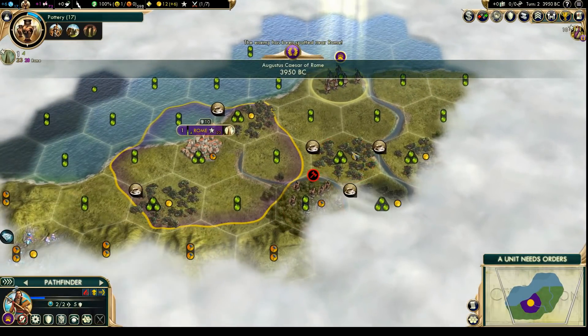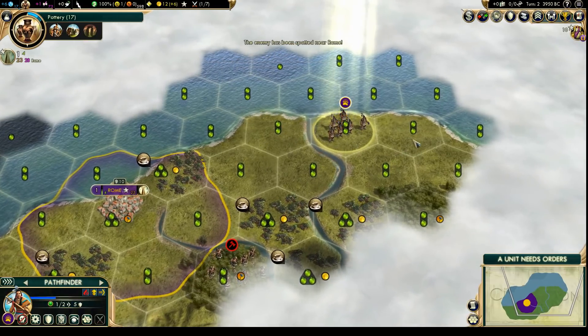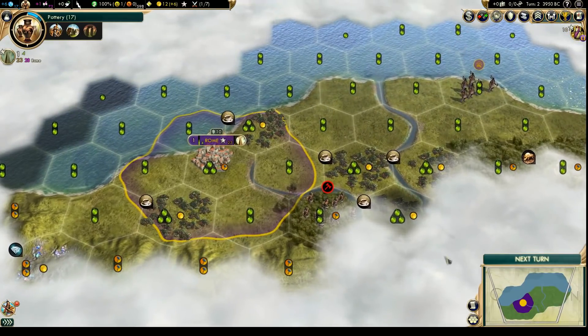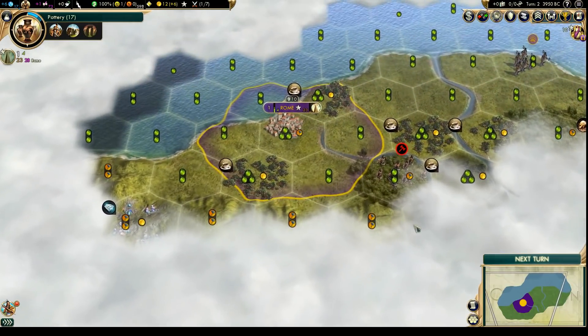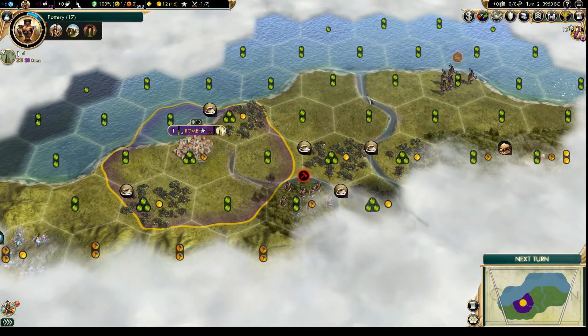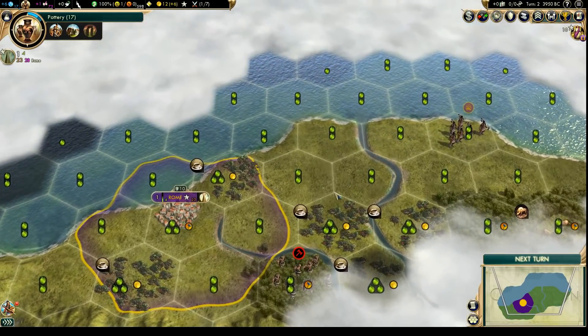There's some early barbarians — great. Everything is so green here, it doesn't look like Africa. Could this be the Netherlands and this would be like the Rhine? No, no way. The map can't be that big, and also the shape of the coast is just weird.